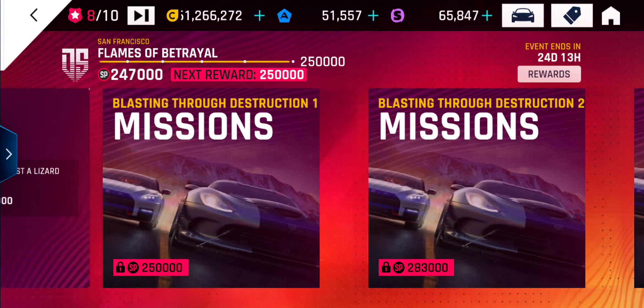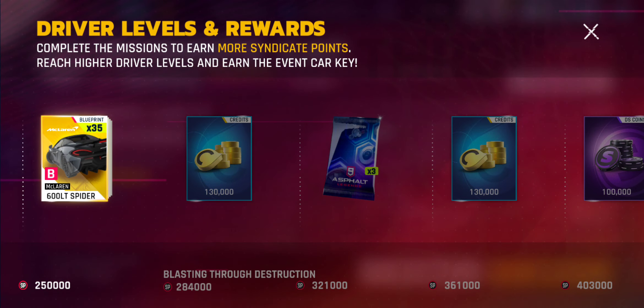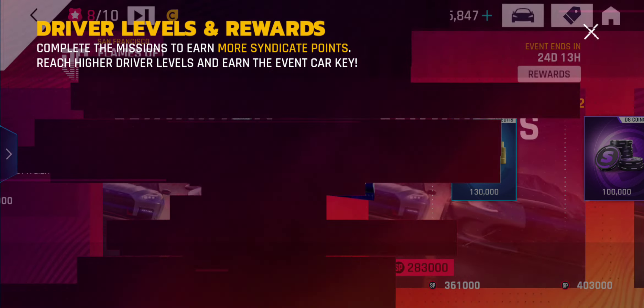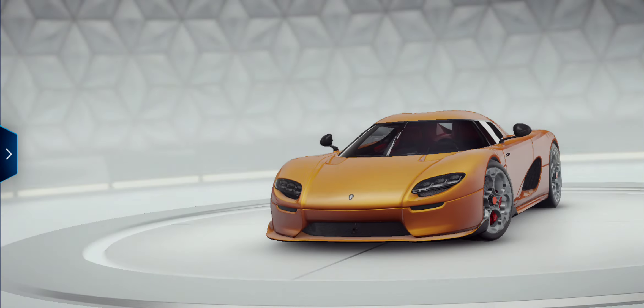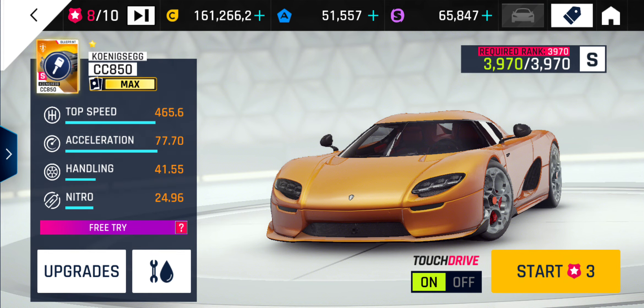Hi guys, I'm at 247,000 syndicate points. I've got one race left to get to Blasting Through Destruction, and the reward for that race is 35 McLaren 600LT blueprints. So I'm just going to do that race and then collect the blueprints. I think that will make my car four stars.